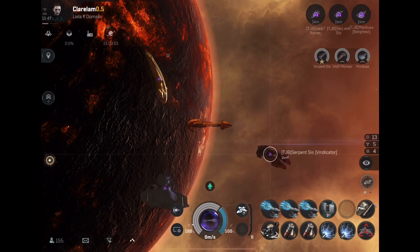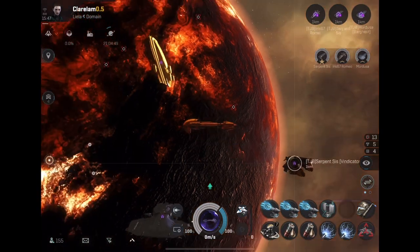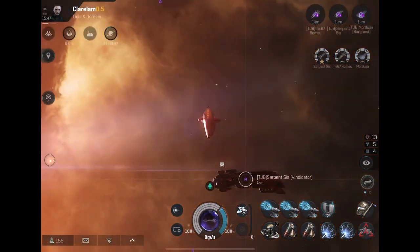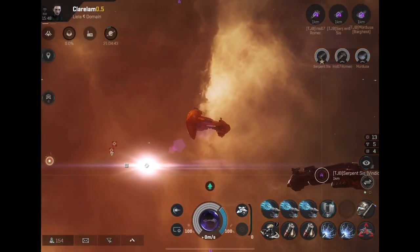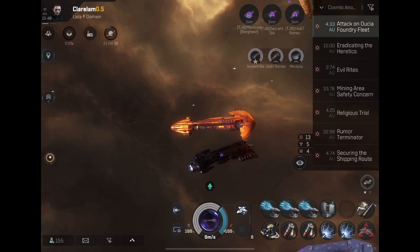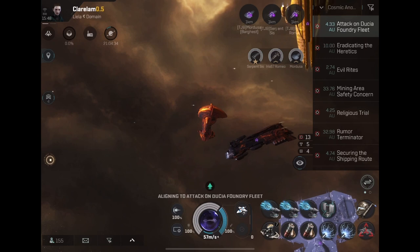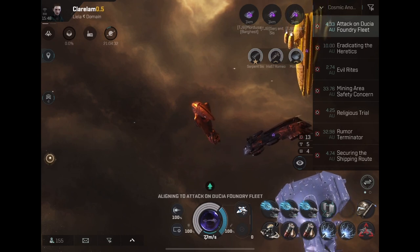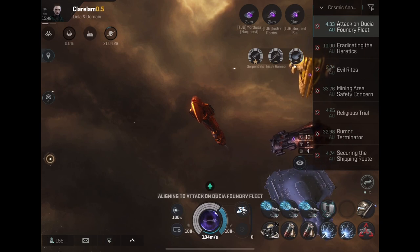The mid slots are all Nosferatu, Stasis Webifiers, or Target Painters. I tend to like Target Painters because once you click them on they stay on until you have to lock again, versus webs which go on and off depending on whether things are in range. Not so much on the Balgorn, which has 30-kilometer web range with the Predators, but it's not necessary.